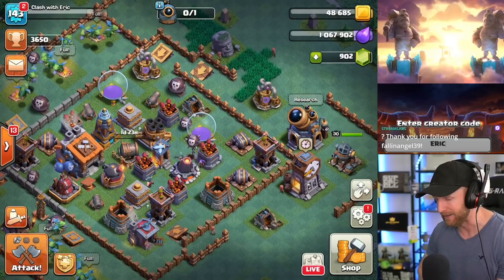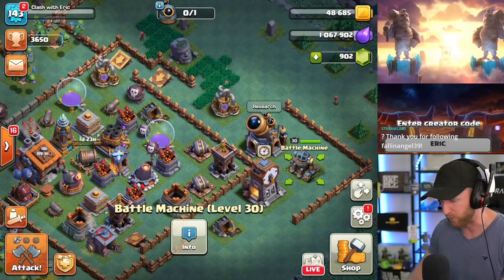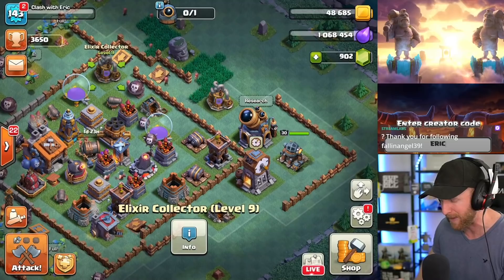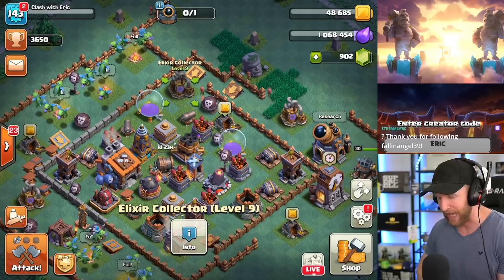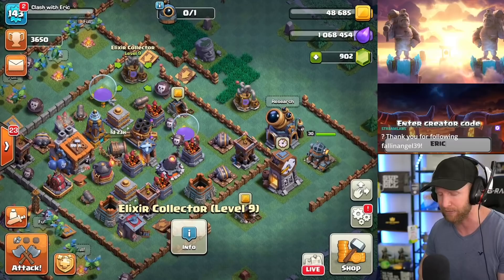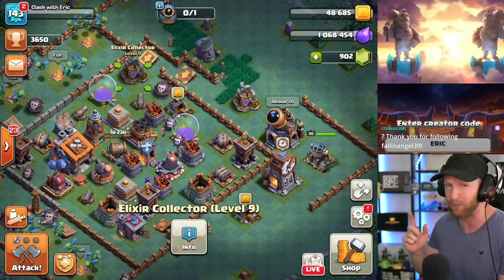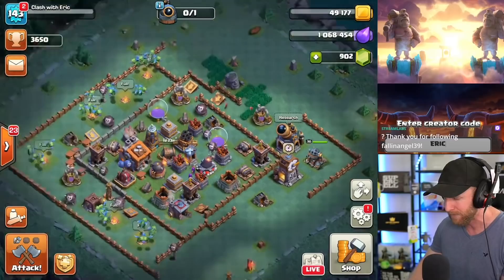Let's talk about my upgrade strategy on how we got there as quickly as we did. Our number one priority while choosing what to upgrade is: what's going to get me the most elixir? To generate more elixir, we want to rush all the way to Builder Hall 9. Once you're at Builder Hall 9 with your hero going up and elixir collectors maxed, the struggle you'll face is that everybody you meet will have high-level troops and three-star you every single time.